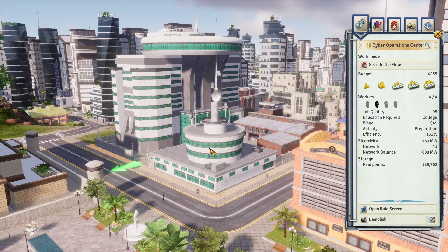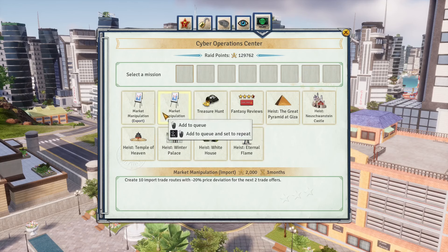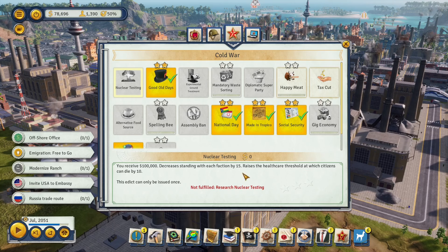In the Modern Times era you can use the cyber operations center to get trade deals, but I always found those deals to never be truly that good. You can get way better deviations through conventional methods.